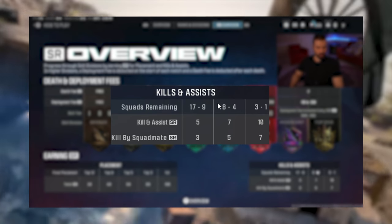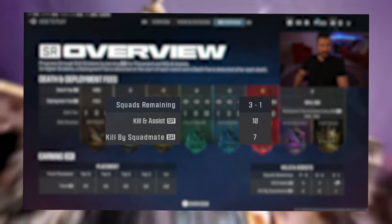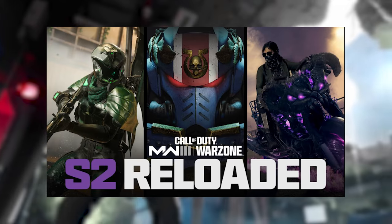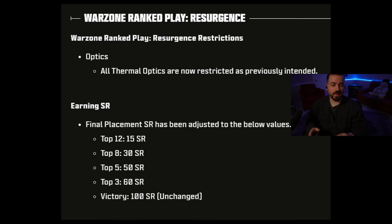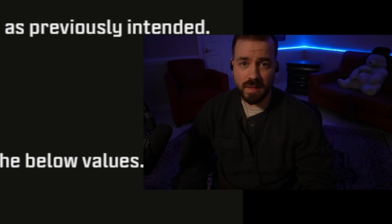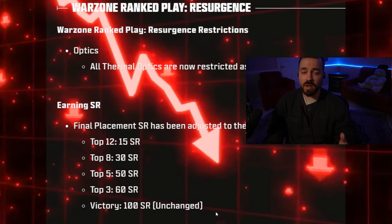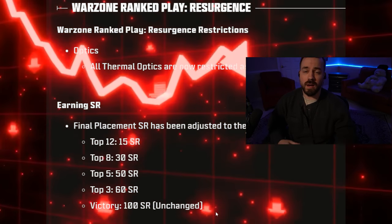Kills and assists — keep this in mind. Once you get to top 8, you want to make sure you get as many kills as possible. Once you get to top 3, each kill and assist is worth 10 points, which is a lot. Season 2 Reloaded just dropped and they made some SR adjustments. The final placement SR has been adjusted downward all the way through top 3, so you're going to have to make up for that in kills.